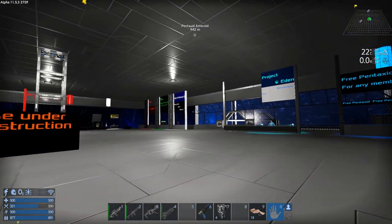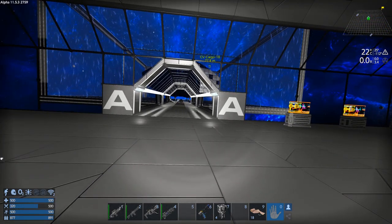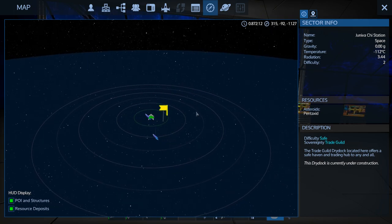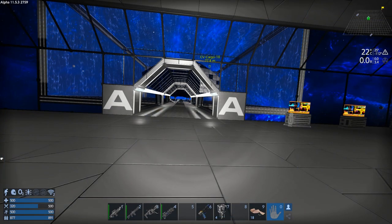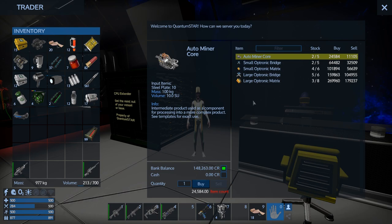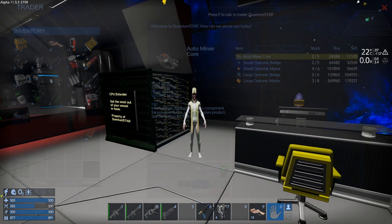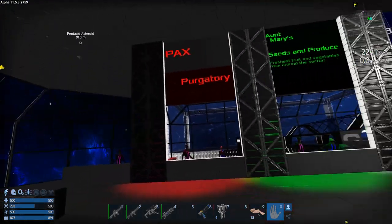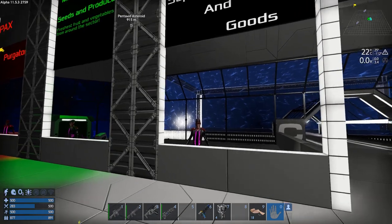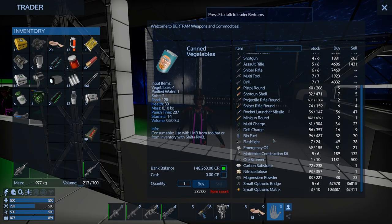Okay, I'm going to go around and mine up this area, then we're going to try and find a UHC vessel. We'll be warping around — I'll come grab you when we're ready. Actually, I've decided to stick around and try to acquire four of the small optronic bridges, because that'll allow me to step up into a tier-three small vessel, which enables shields and more.